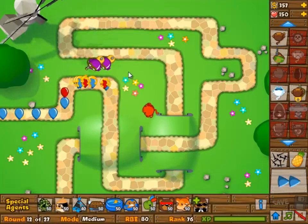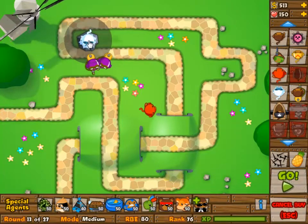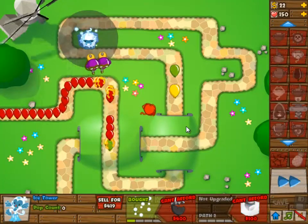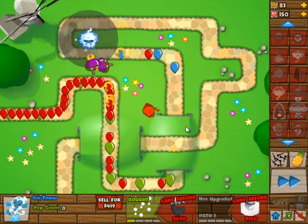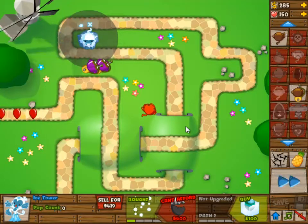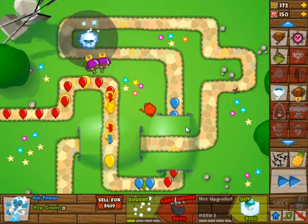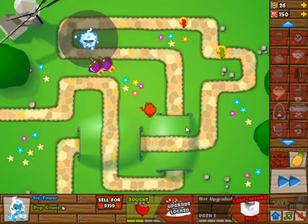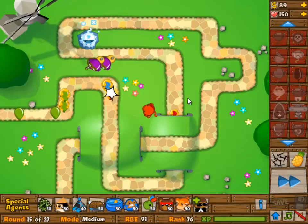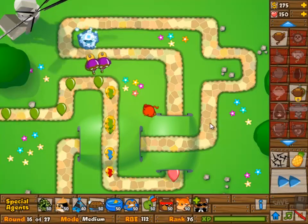The thing is that you will run out of money in round 26, and that is the wave where you need the most money. Keep in mind that the placement of that ice tower is crucial. Place it so that the range reaches about halfway on the left path, just before halfway. Then upgrade it to 1-0 to increase the range and you will get the most range out of that.